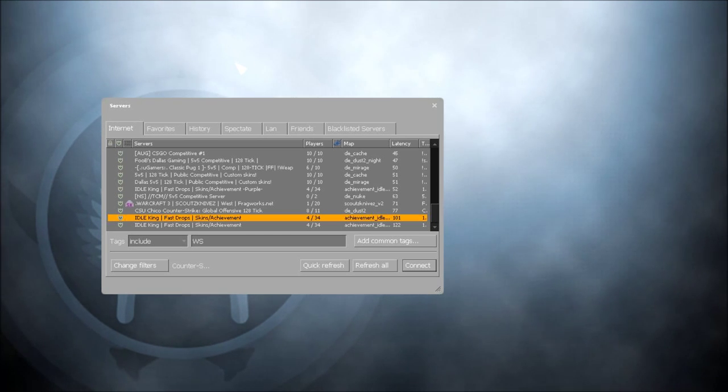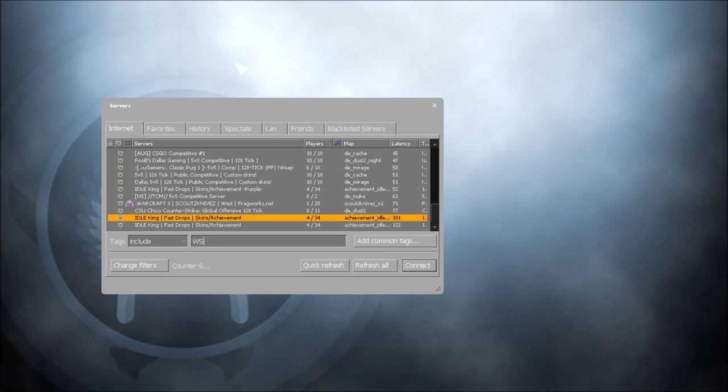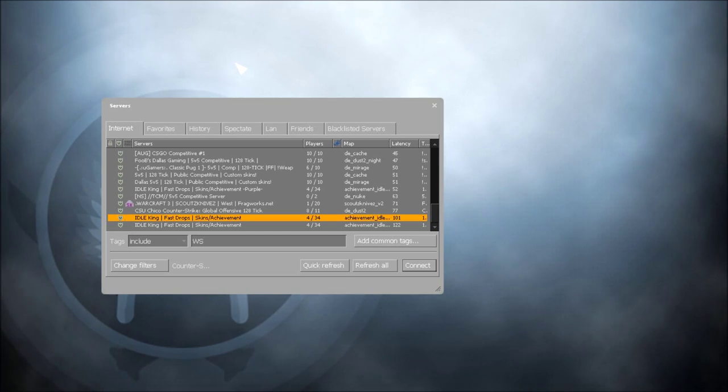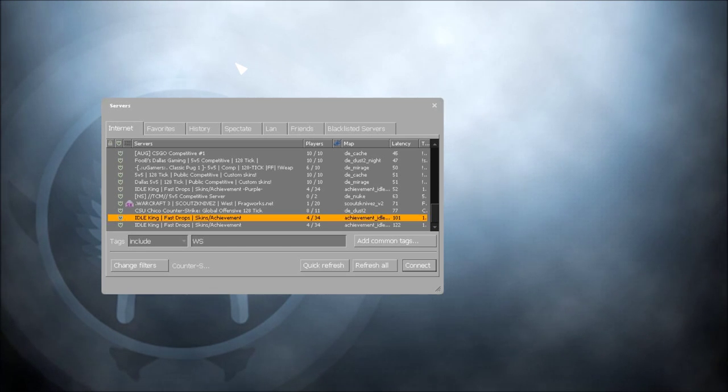Make sure you're on Internet, then go to the search box located near the bottom of your screen and type in WS. It doesn't matter if it's lowercase or uppercase. I personally use Ideal King — it's a good server, pretty fast download and all that. So I'll see you guys in the server.